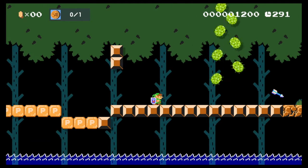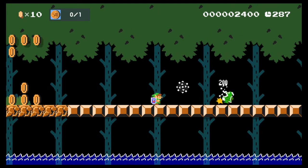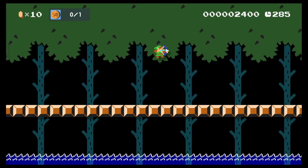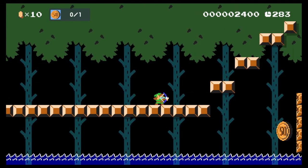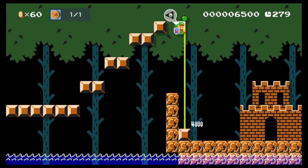Link can do a lot of things. He can jump like any Mario character, shoot arrows, and angle his shots. Arrows can also be used to grab coins and items, hit switches, and kill enemies.